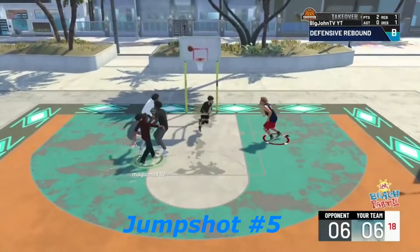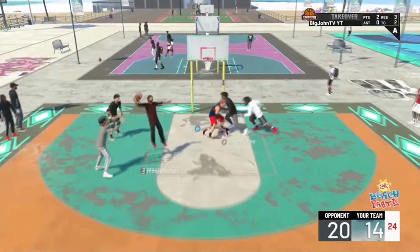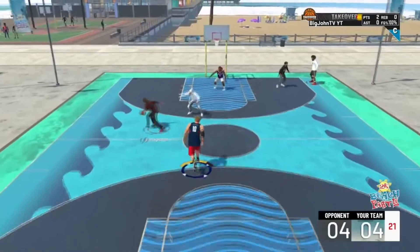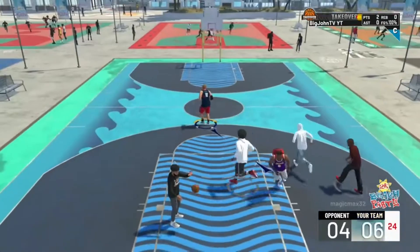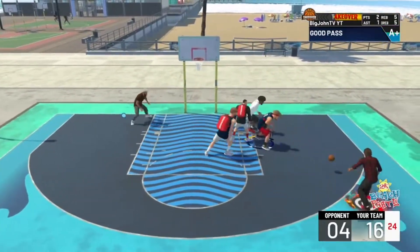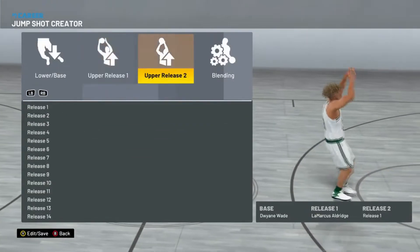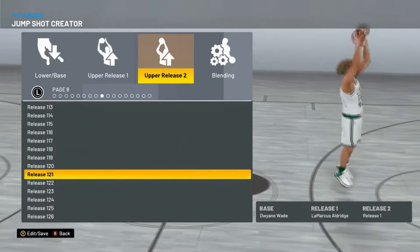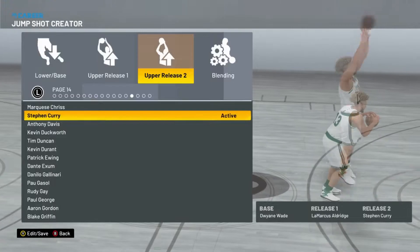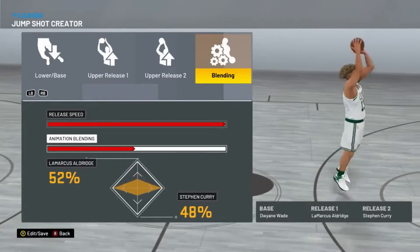Jump shot number five is by Magic Max. Honestly, out of all the guard jump shots I'd say this might be the one I'd least recommend — but it's not a bad jump shot. I'm putting out all these so you can try them and see what's best, worst, or in the middle, and you'll have variations in terms of high arc and low arc. This jump shot is base Dwyane Wade, release one = Aldridge, release two = Curry, 50/50, three-quarter speed. Personally I'm not a total fan of the Dwyane Wade base — I'd always go with base 98 — but that's just me.